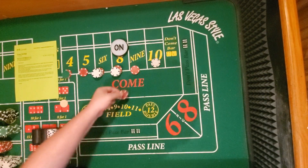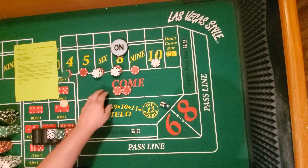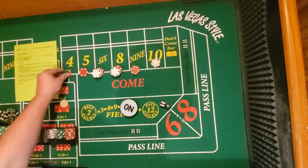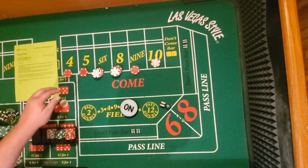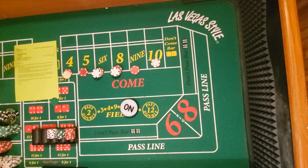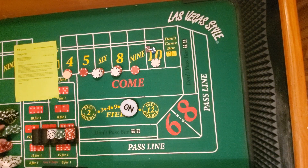$15 come bet, here we go. Seven — so this is working as well as it can work, I think. Basically you're getting through the first part of the shooter, then when you put your come bet out there it's hitting. Pretty amazing. Here we go — six. That's gonna be a $28 winner.